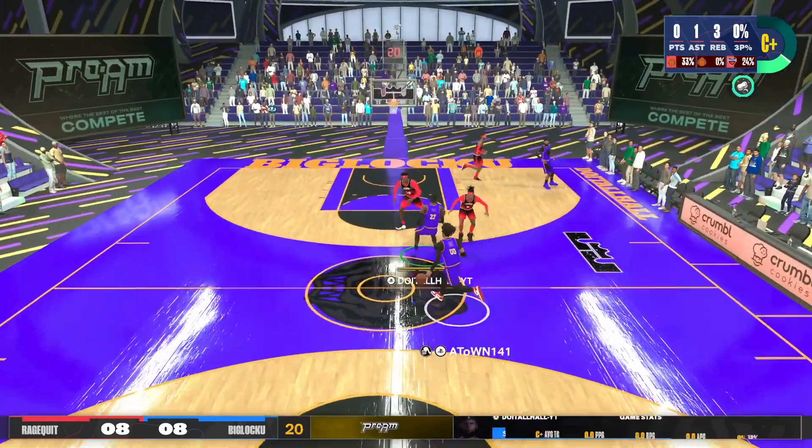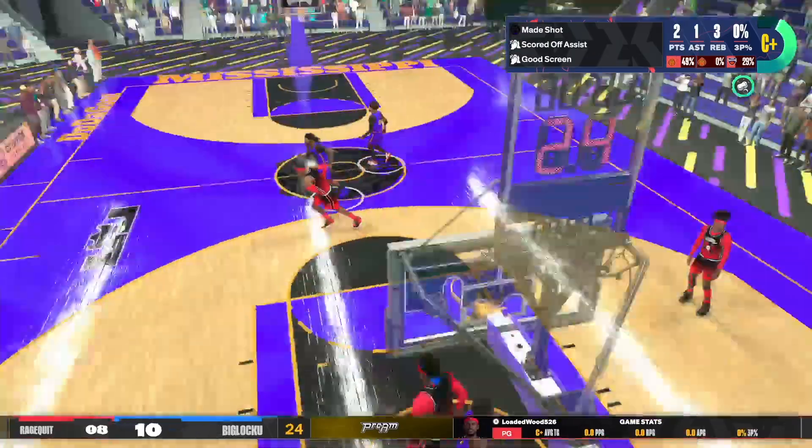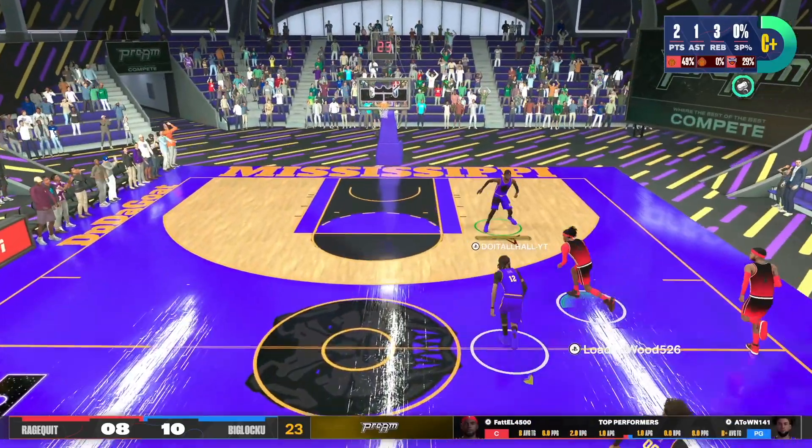A-Town brings the ball up the court. He gets it behind the back. He's wide open. He's passing to me — I'm going to take that. Easy dime for A-Town right there. I can't pull the stats up, but he's doing his thing — he got that so far.